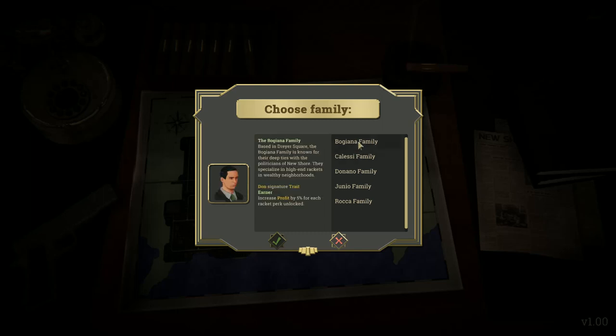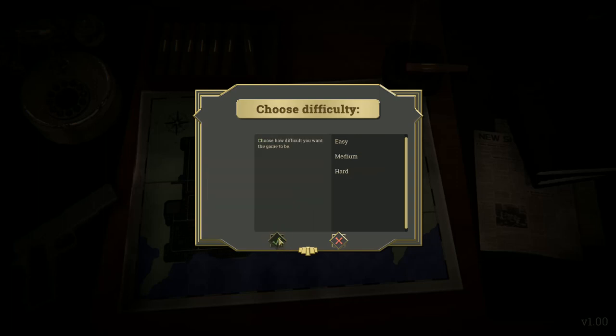There are five different families that you can play. There's the Begania family — I'm going to be butchering these names, I'm Italian and I'm still going to be butchering them — the Kalesi family, Danano family, Genio family, and the Roka family. Each one starts with a different bonus. I'm just going to choose the first one: increase profit by 5% for each racket perk unlocked. We're going to put this on easy. On easy, it's a fair match with four AI opponents. I'd like to see the option to customize how many opponents are on the map — maybe a 1v1 — that way I've got more room in the city to play around, since there is no tutorial.